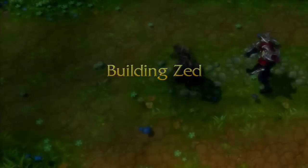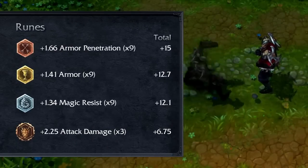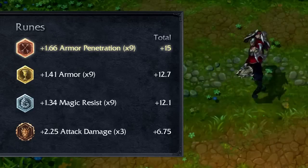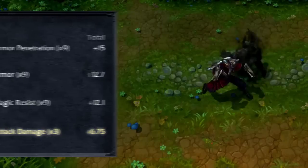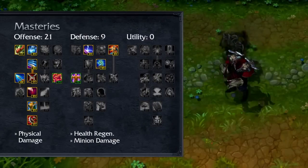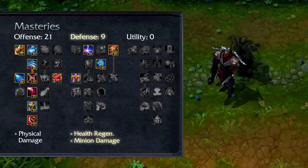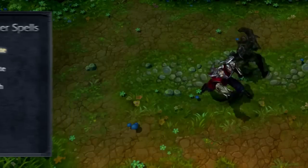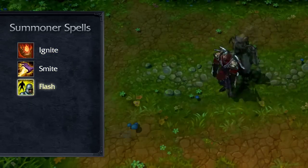I recommend building Zed primarily for Physical Damage Output, with a small emphasis on durability due to his short-range nature. Try Armor Penetration Marks, Armor Seals, Magic Resist Glyphs, and Attack Damage Quintessences. Run 21-9-0 Masteries, taking all the Physical Damage increases in Offense, plus Health Regeneration and Minion Damage Reduction in Defense. Take Ignite for champion killing when laning, or Smite when jungling, plus Flash for increased mobility.